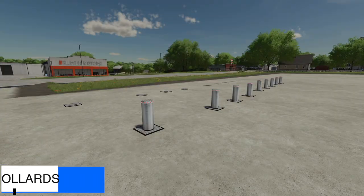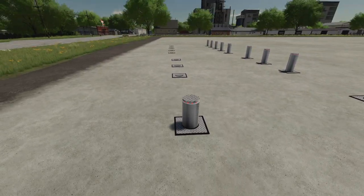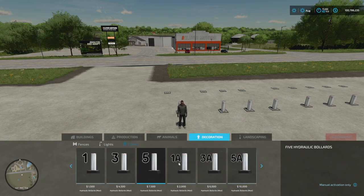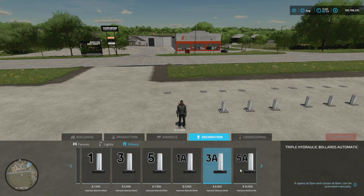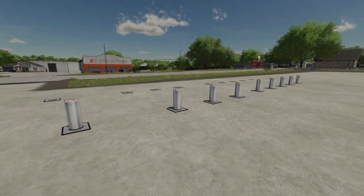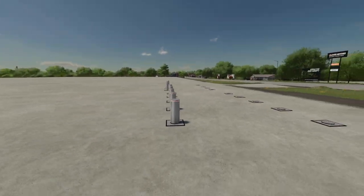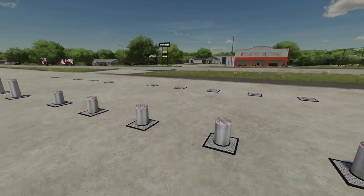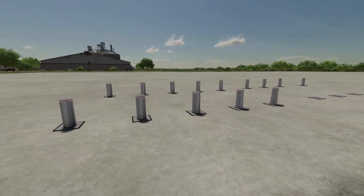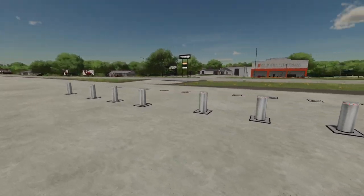Moving over to new placeable mods for all platforms, we have hydraulic bollards available in different versions. You can find them under Decorations > Others. They come in sets of 1, 3, or 5. The automatic versions open at 9 PM and close at 8 AM, but you can also raise and lower them manually at any time. The automatic versions can also be used as manual, so there's plenty of flexibility.